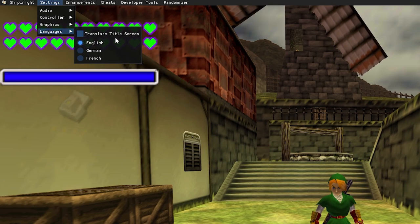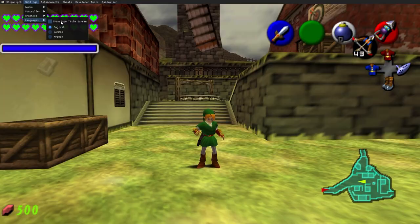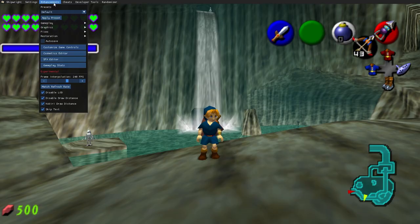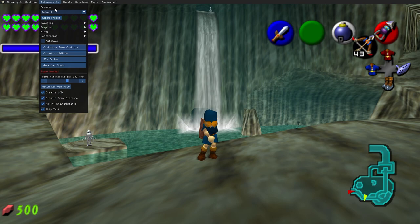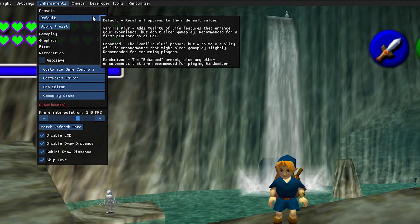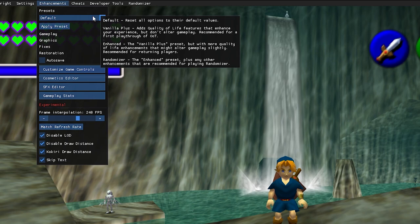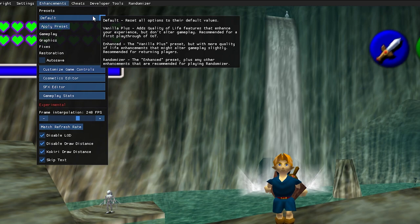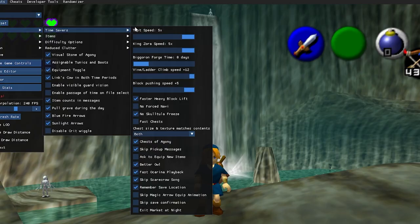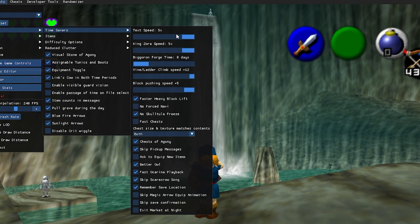We also have languages — translate from English to German or French, and translate the title screen. Next we have enhancements, and this is the big one. You can do so much in the Ship of Harkinian with the enhancements. There are presets if you want a plug-and-play experience: default, vanilla plus, enhanced, and randomizer. Next we have gameplay.